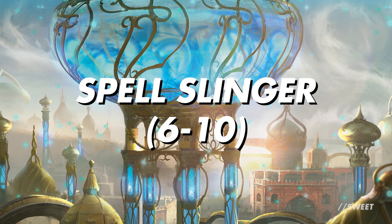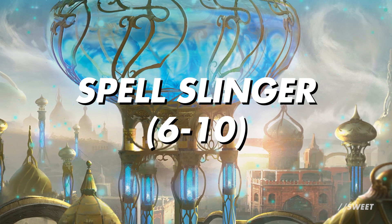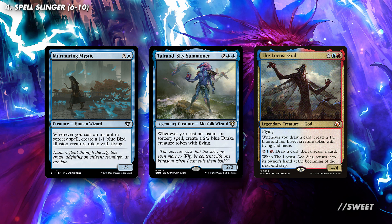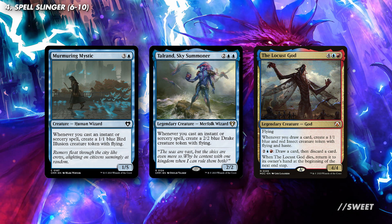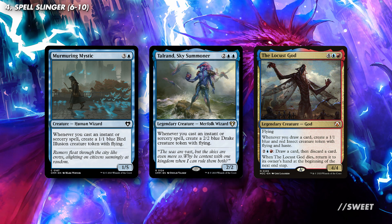Moving on now to some more familiar ground, and we have a little Spellslinger package. These are cards that reward us for casting instants and sorceries. First up, we have some token makers. There are plenty of options here, but personally I like Murmuring Mystic, Talrand Sky Summoner, and the Locust God, because they all make flyers. And while normally the Locust God doesn't make insects when we cast a spell, with our commander out and us drawing cards when we do, it definitely does.